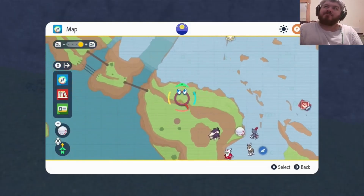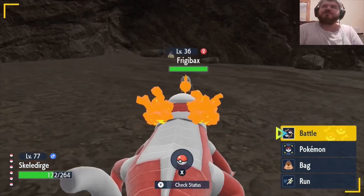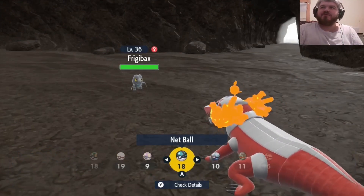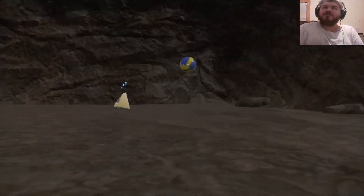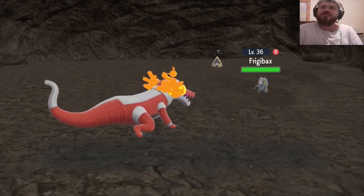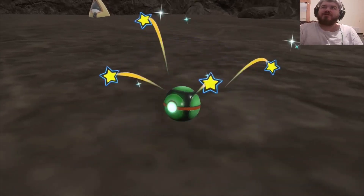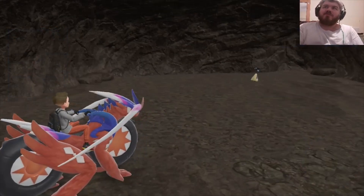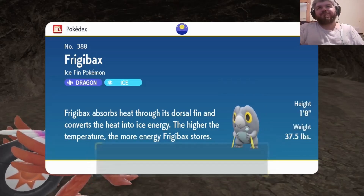Here is Frigibax, and as you can see he is level 36, so not very high level — he can be utilized early on if you want. I'm going to go ahead and throw a Quick Ball. The Quick Ball did not work, so I'm also going to try a Dusk Ball. Since he's a pseudo-legendary at full HP it won't be easy to catch, but it just took me two balls — Quick Ball didn't work but the Dusk Ball did the trick.